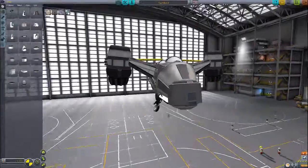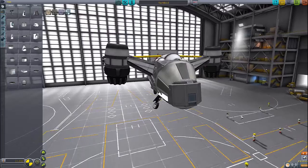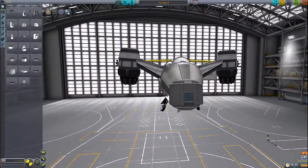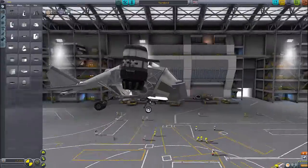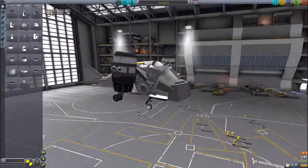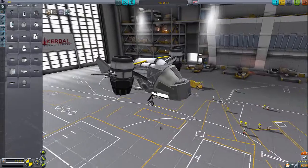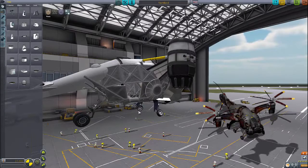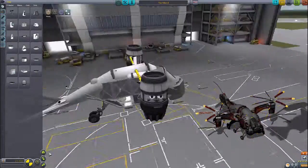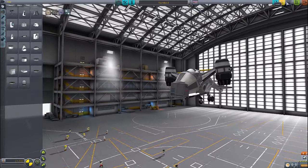This Vertibird has no machine guns or anything — I might actually add this later. There are actually different models of Vertibirds, so this isn't the only type. There could be ones which look very different, and there are also official Fallout design references for Vertibirds — there are ones with six legs or landing gears and stuff like that. I think that's pretty much all for it, so I'm going to go to the launch pad and try this out.